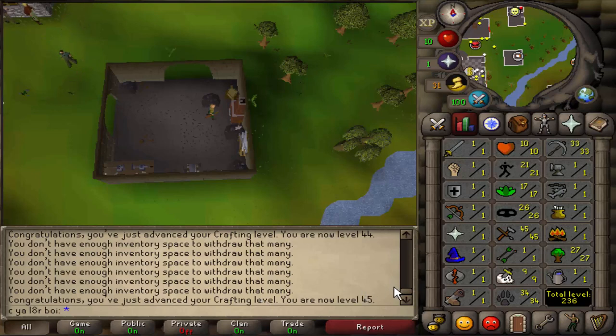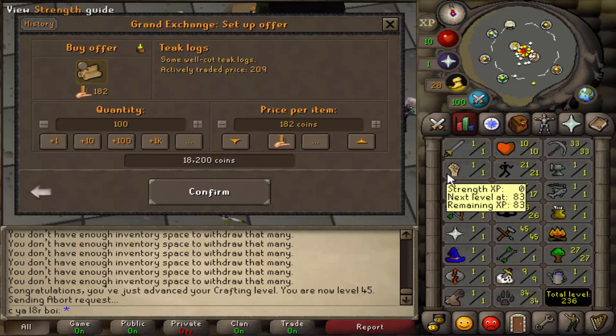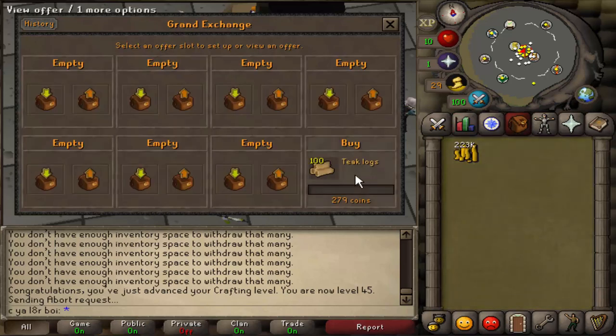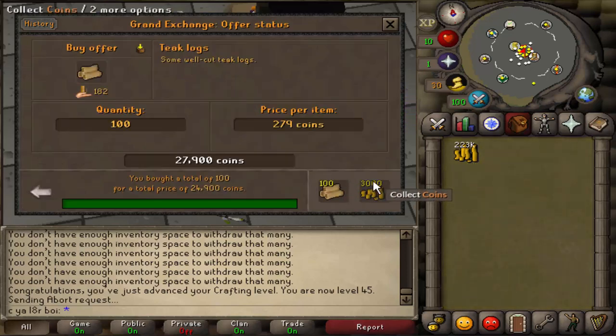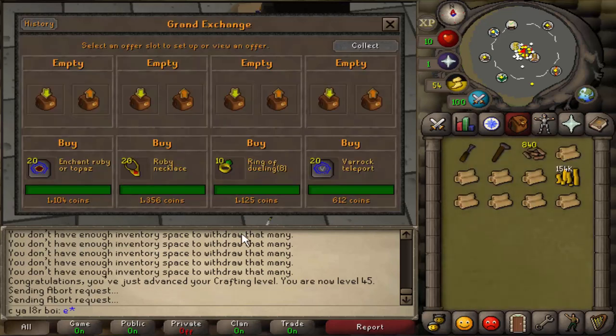I'm trying to stay a bit ahead of the game with crafting, so by the time we get the Hunter level we won't have to worry about it. This is the current cash stack — we've got about 250k. We're going to buy like 100 Teak Logs. We need 45 Hunter to move on to Maple Birdhouses, but for now we've gotta do Teak ones. Let's buy a bunch of these for a little bit above market price — they bought instantly and we are ready to start our Teak Birdhouse runs now.